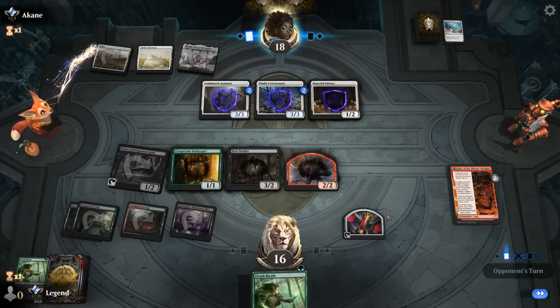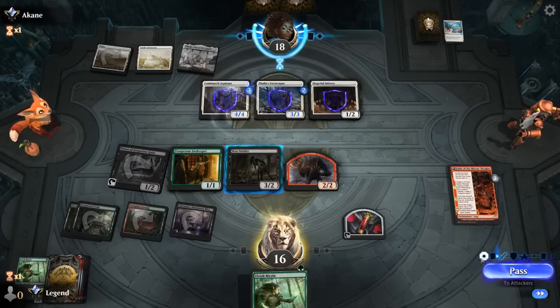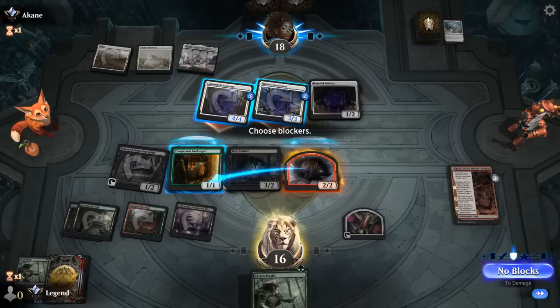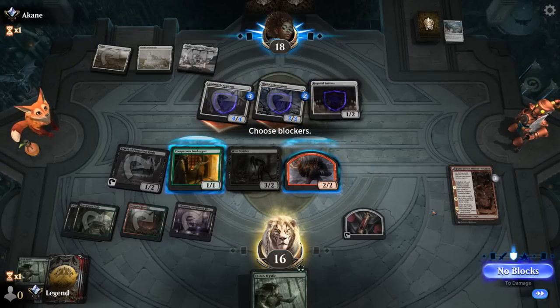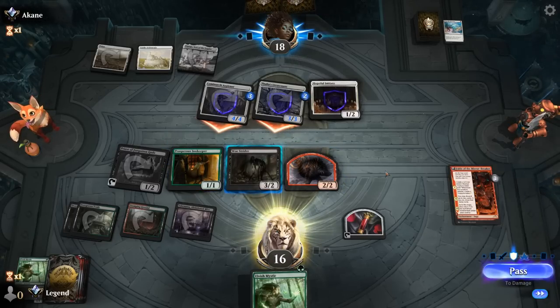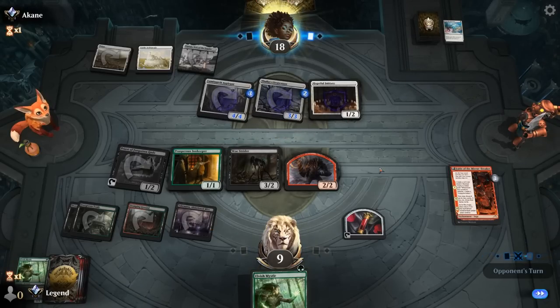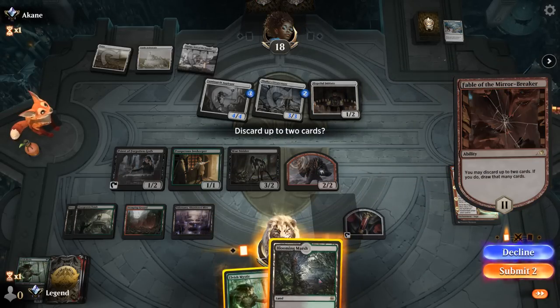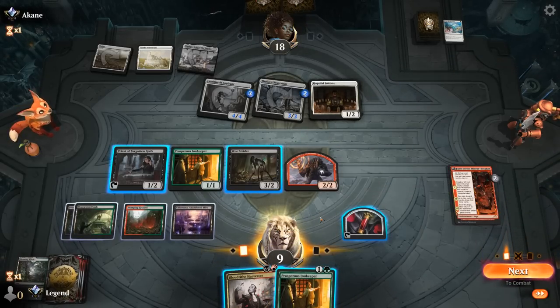We could double block with Innkeeper and Shaman. Double blocking the Lieutenant seems reasonable. If they fire off another Brave the Elements, that's fine. We could also take 7 and then next turn activate Priest after attacking with the Shaman — possibly better, since the more creatures for Priest the better. We draw Harvester and Innkeeper. Play Innkeeper, play Harvester, attack, then activate Priest.